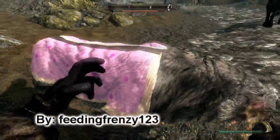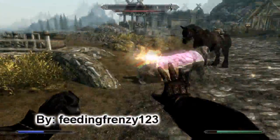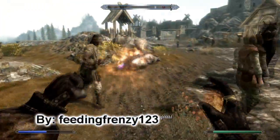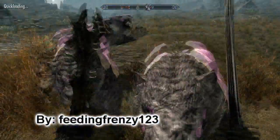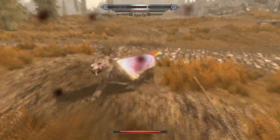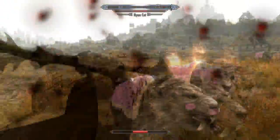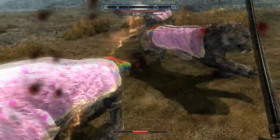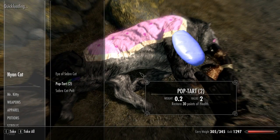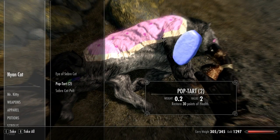This one's also by FeedingFrenzy, and if you can't tell, it's the Nyan Cat meme — it's a saber-toothed cat that has been replaced by this. It also plays the Nyan Cat theme in the background instead of the panting noises of the cats. One of the coolest things is that it replaces all the loaves of bread with Pop-Tarts, which are textured like Pop-Tarts.